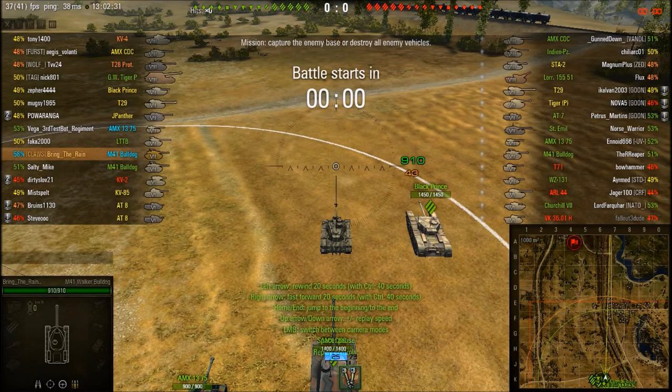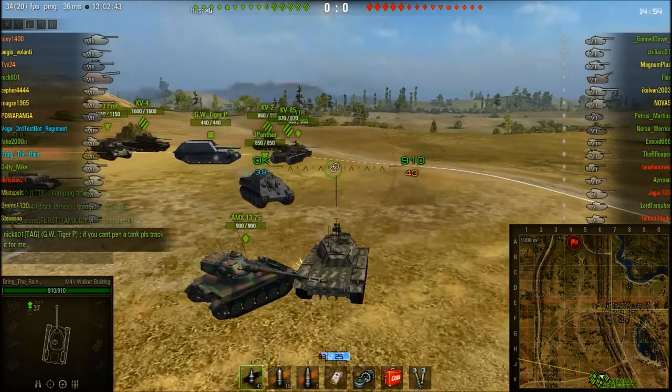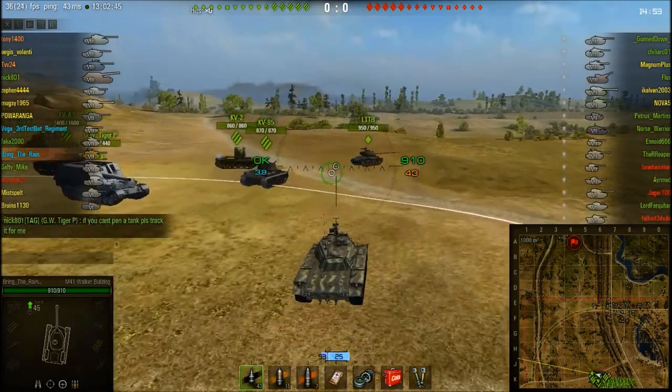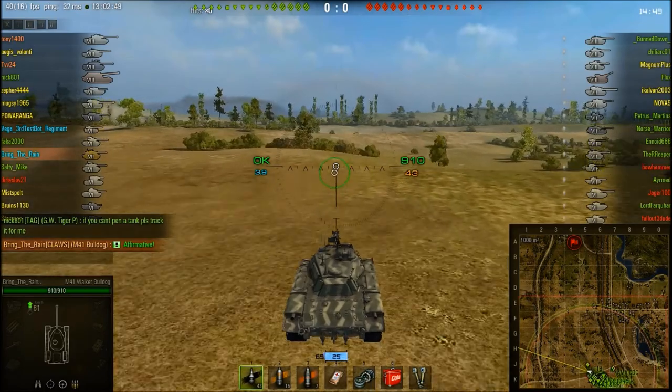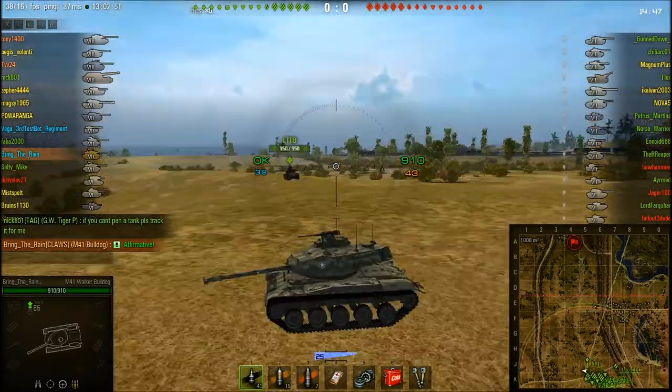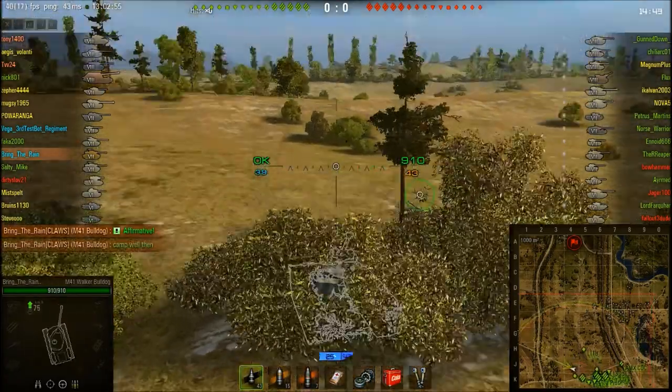Hello ladies and gentlemen, this is your friendly neighborhood Dragon Slayer presenting another commentary. We're going to be looking at scouts today, in particular flex scouting. It's not a great replay — it has some bugs in it, so please forgive me. The map is Provorov, and we're playing the M41 Bulldog post 9.6 nerf.